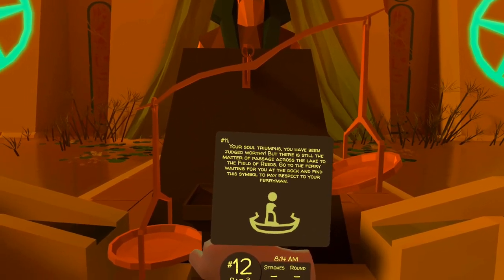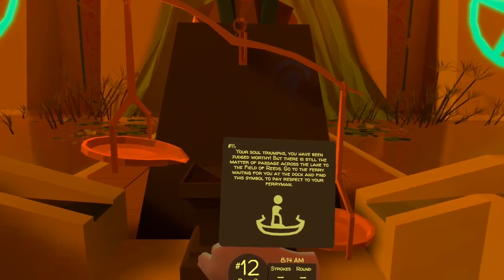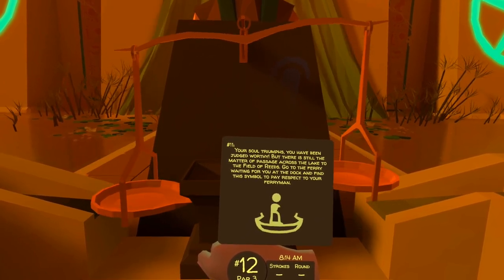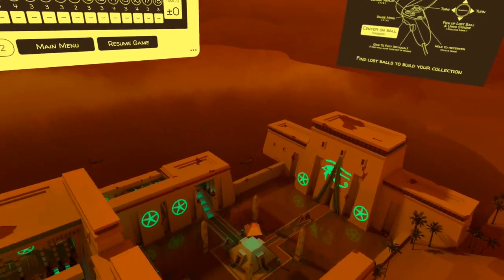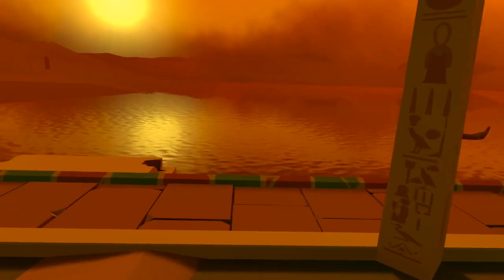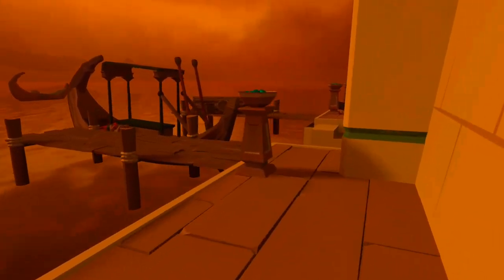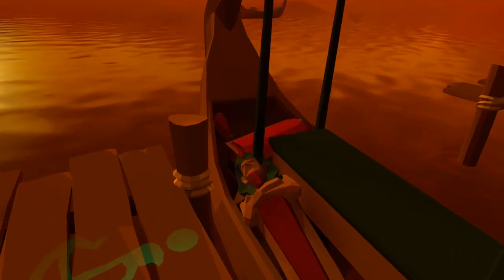Your soul triumphs — you have been judged worthy — but there is still the matter of passage across the lake to the field of reeds. Go to the ferry waiting for you at the dock and find this symbol to pay respect to your ferryman. Separate to the ship we found the lost ball in during the day course, this one we want to get to from the upper tier of the main atrium. Over by hole 8 or so, teleport in there and make your way over to the steps down. When you reach the boat, give your own sarcophagus a quick tap of appreciation, and on the floor is the final clue.